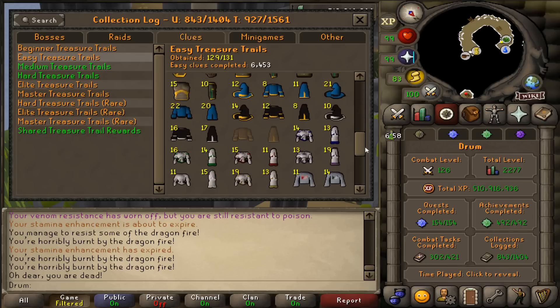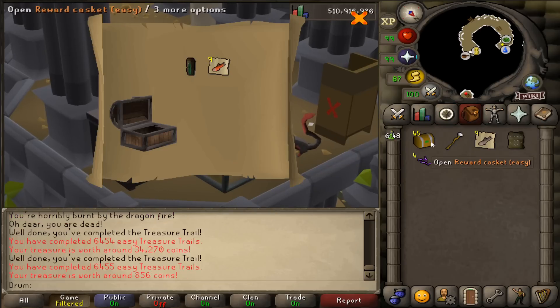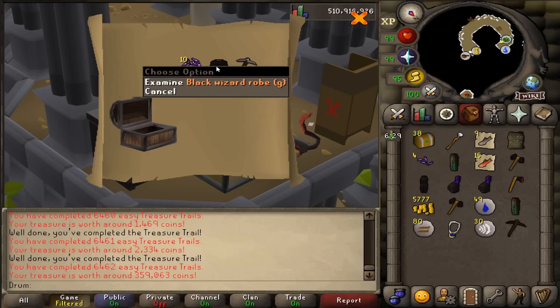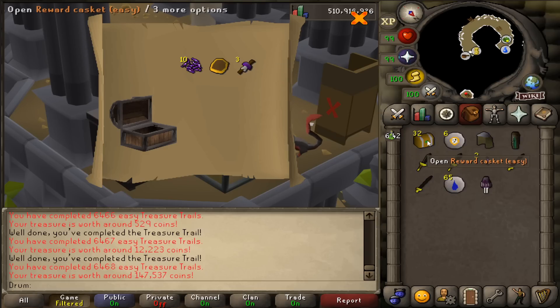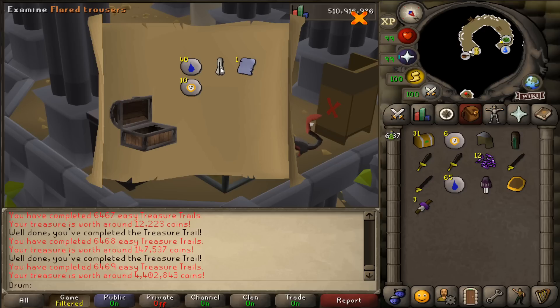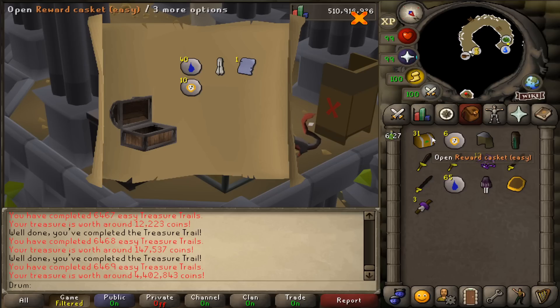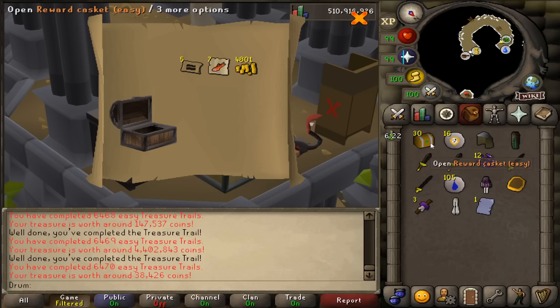I want to see one of these slots filled — just one. Damn you, wizard robe. At least another pair of flare trousers though — another 4.4 mil there. Not bad at all. That's the third flare trousers today. Always take the money — not back-to-back to anything, though.